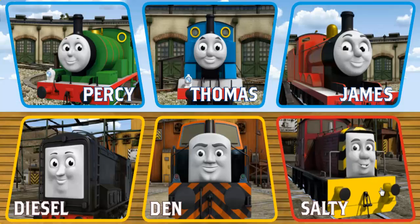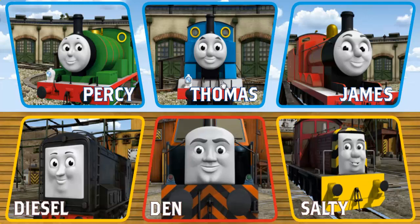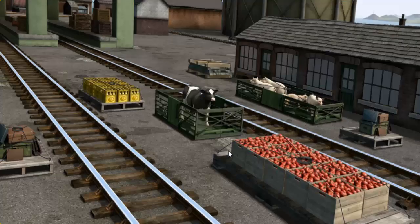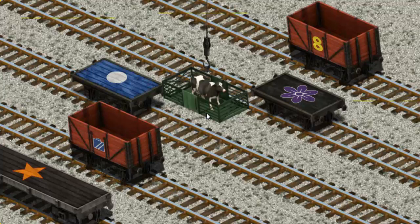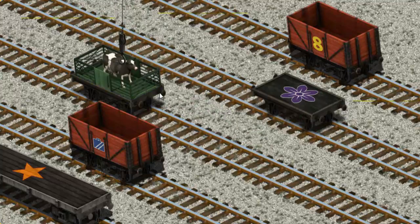Play again. It's a busy day at Brendam Docks. Thomas and his friends have many deliveries to make. Choose who will make the next delivery: Den, Thomas, Den. Den must deliver the cow to Farmer McCall's farm. Show Cranky where the cow is. That's it! Let's lift and load. Now the cargo must be loaded. Help Cranky find the blue flatbed with a white circle. That's it!